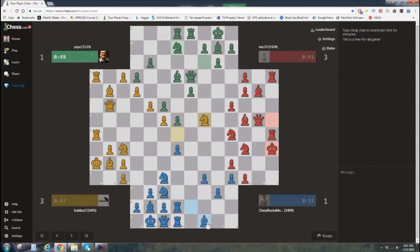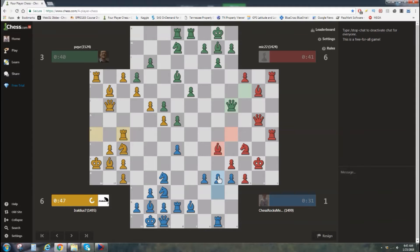Did not see any blunders at all. All these players are 1400s, and my foe in green — I've seen him in a couple of games. His name is appropriate. Red looks like red's going to be the person that gets attacked first, the weakest.